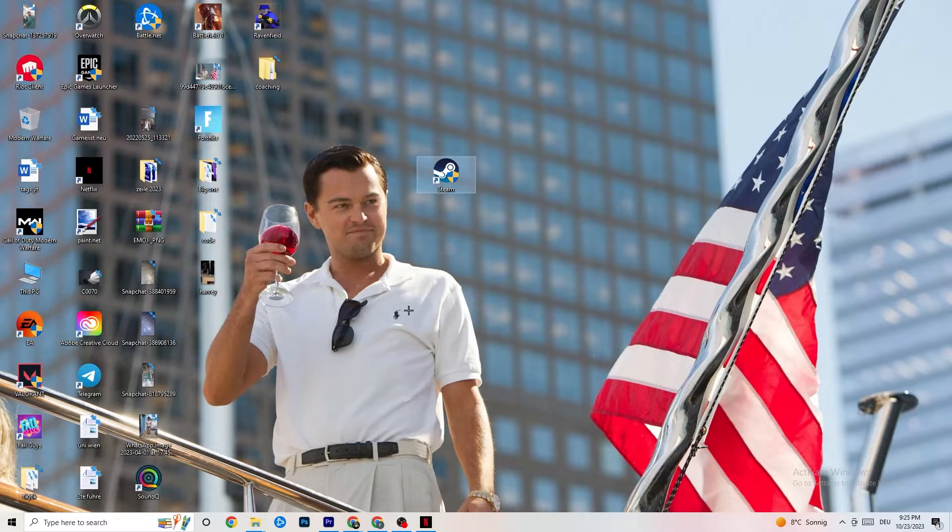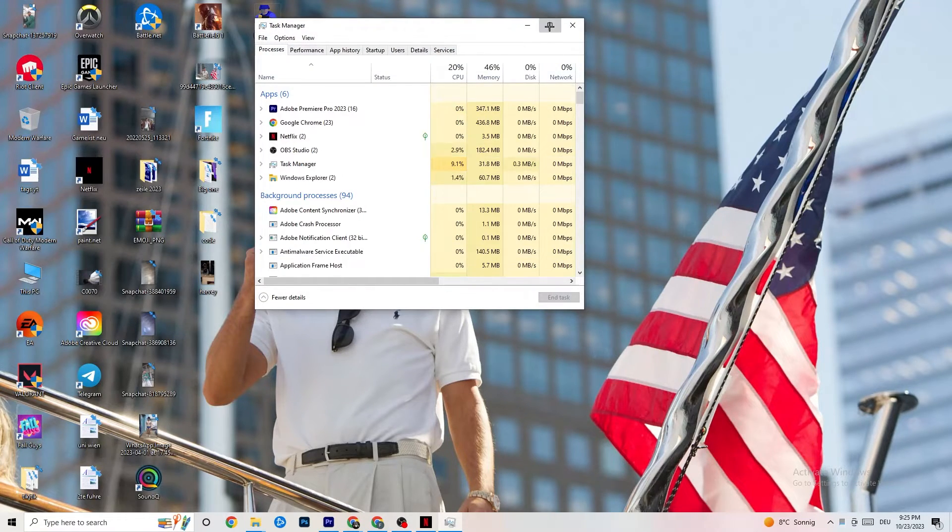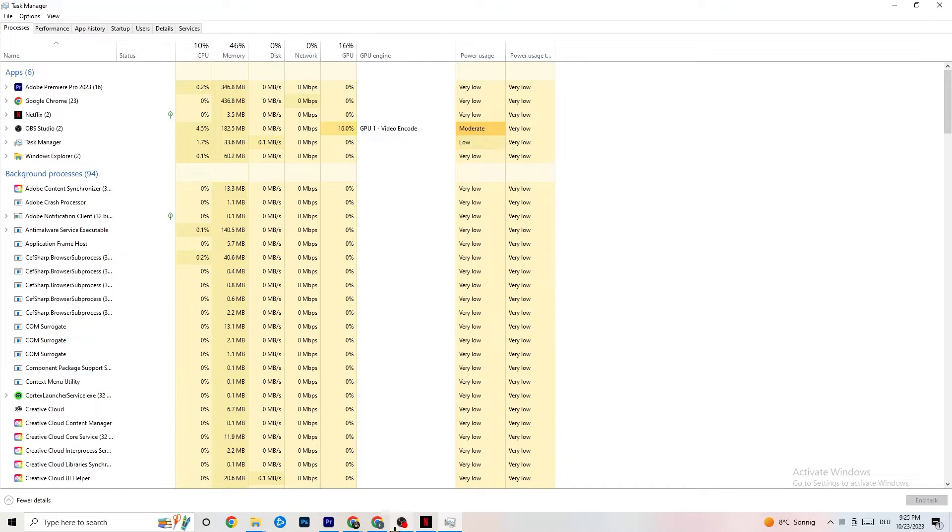To reduce stuttering and freezes, right-click your taskbar and open Task Manager. In the Processes tab, keep an eye on GPU and CPU usage. End any app or background process that's consuming too much GPU or CPU by right-clicking it and selecting End Task. Just keep in mind that some processes are essential for your device, so don't end those.